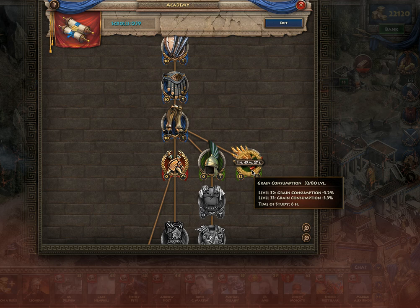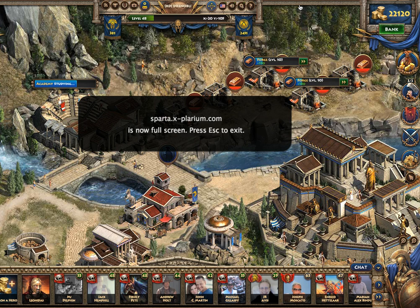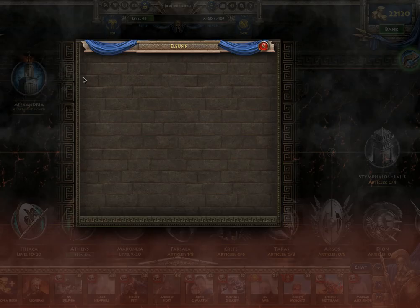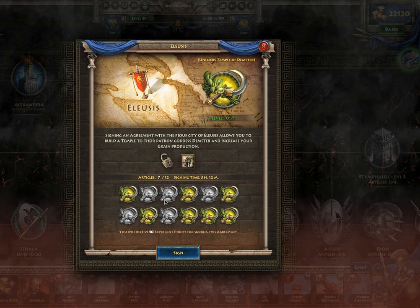That doesn't seem like a lot, but that in combination with the building that you get once you have discovered the agreement with Eleusis — once you get all these agreements and you can build the Temple of Demeter — once you build that, it also decreases your food consumption by 85% for your units. So those two in combination will give you a total of 93% food consumption reduction.